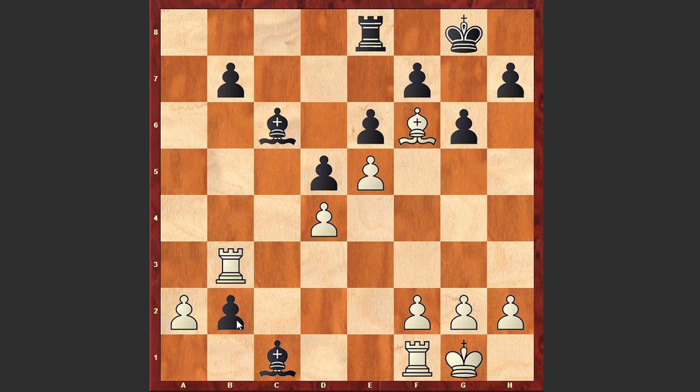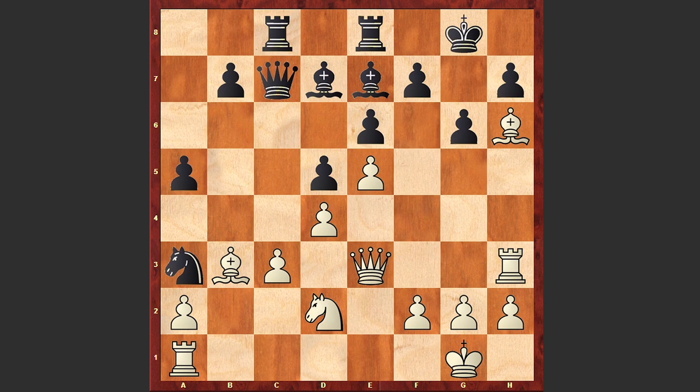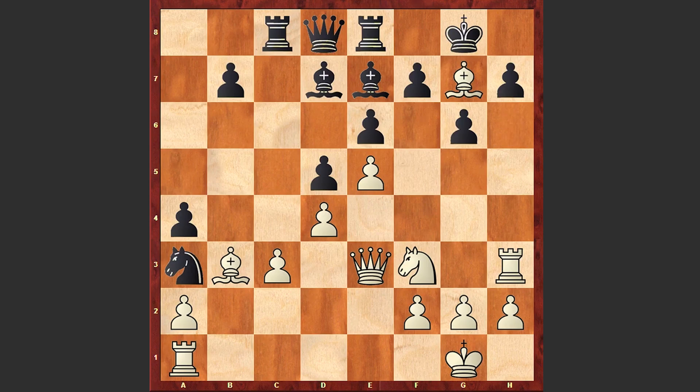Black has this strong pawn, and also at some point Black can bring the rook to a4, putting pressure both on the pawn on d4 and also attacking the pawn on a2. But let's go back — after Qe3 we see Qd8 in the game, Nf3, a4, and here comes this strong Bg7 move.